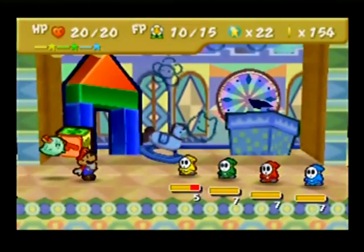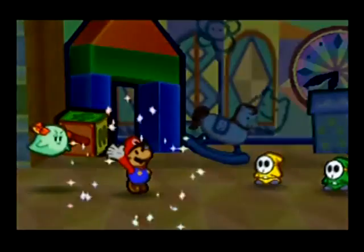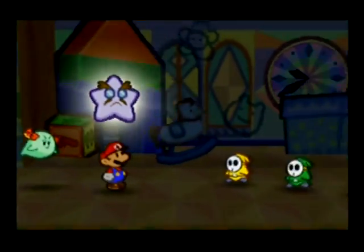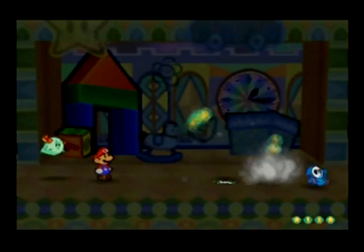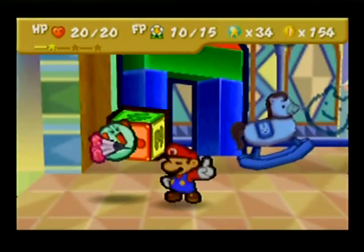You're fighting him on a treadmill — all the colors except for pink. Perfect time to use Star Storm — it'll definitely kill them all. Always a good thing to do. Boom, they're all dead.